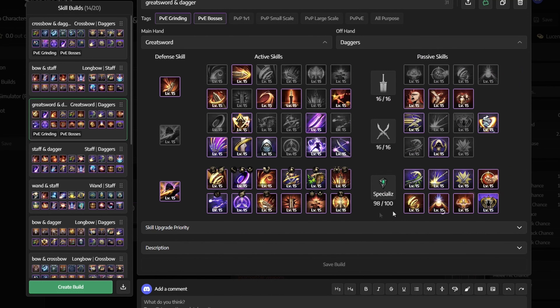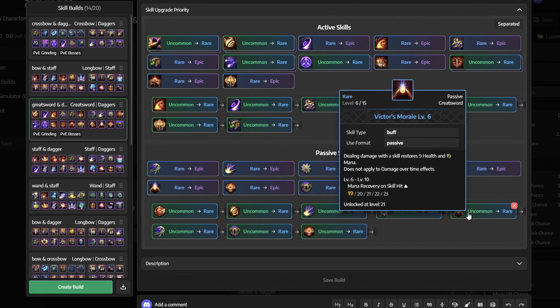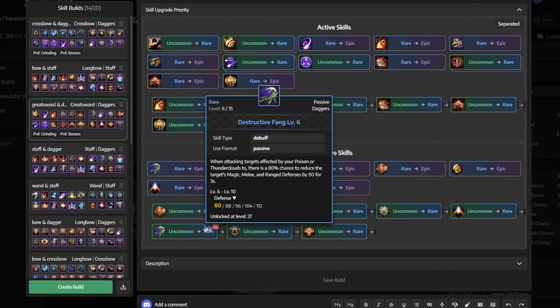For the choice of weapons we are going with the greatsword and the dagger. For the defensive skill we use Black Blade, while for active skills we get Stunning Blow, Cleaving Moonlight, Valiant Brawl, Brutal Incision, Inject Venom, Galatine Blade, Umbral Spirit, Fatal Stigma, Dead Blow, Willbreaker, Gaia Crash, and Da Vinci's Courage.